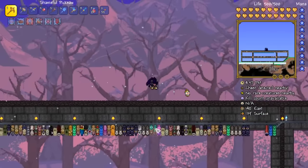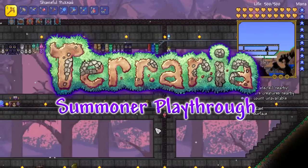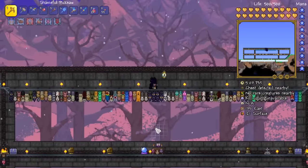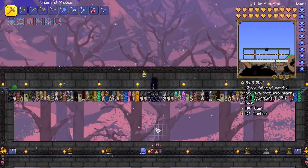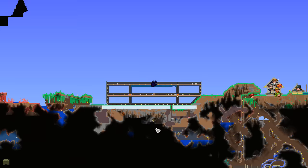Hello everyone, my name is Python Jimmy and welcome back to the 32nd episode of my Terraria Summoner playthrough. Thank you so much for the amount of support you showed in the previous episode. In today's episode, we have the very simple goal of taking down the Moon Lord.